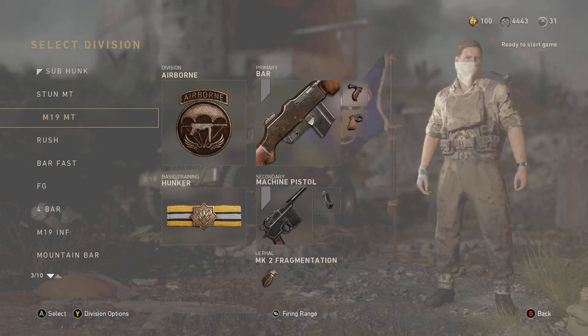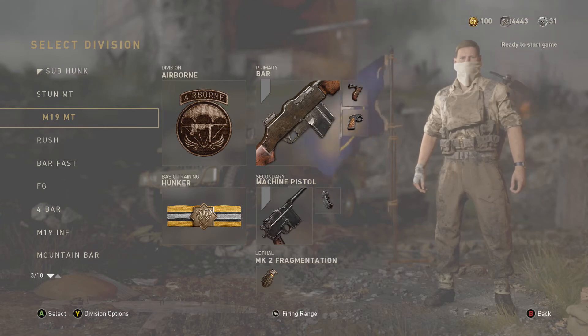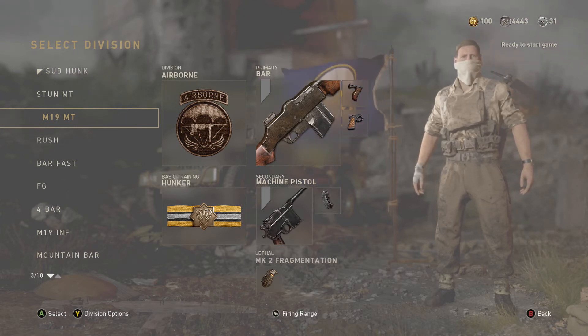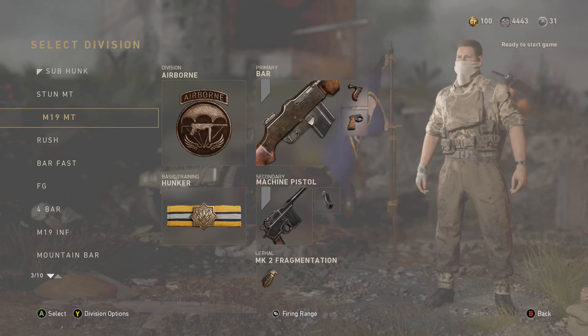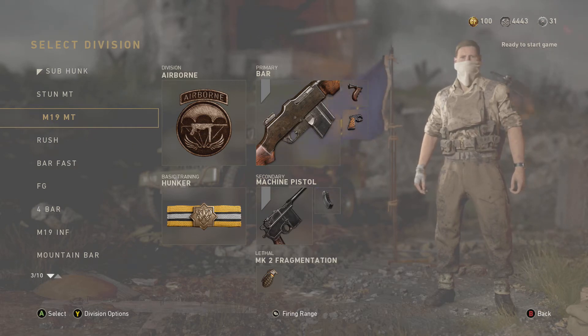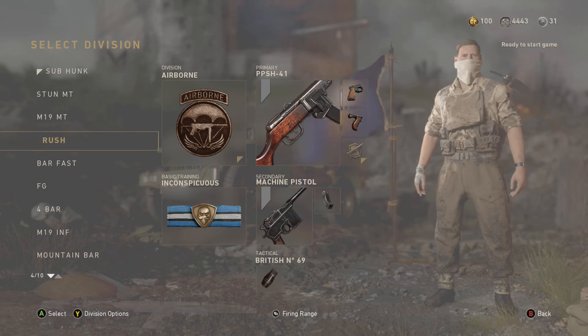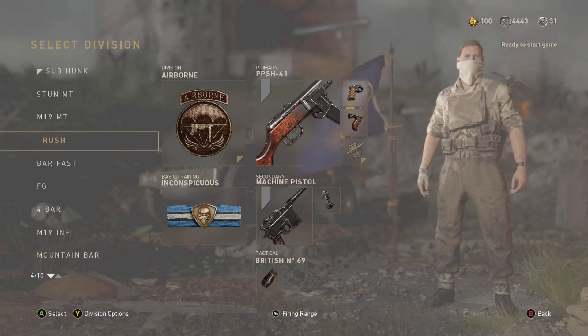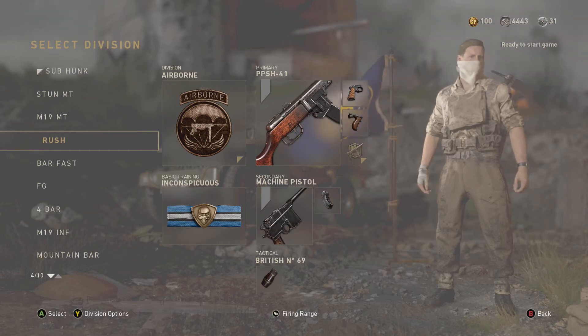Then I have a BAR with Airborne and Hunker. Basically what that allows me to do is get to a certain spot without having to worry about getting there too slow — just getting to my spot right away, dodging nades and getting there fast while still having an AR. Grip and Quick Draw is what I run on that. This is my rushing class — I use this basically anytime I rush and it's not through a common nade spot.